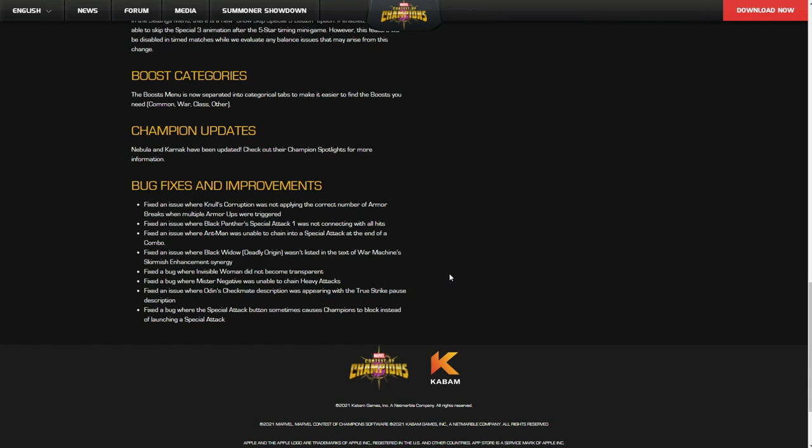And then we have bug fixes — I'm probably one of the only ones that get excited in the bug fix section. There's one I wanted you to see, and it's the very last one: fixed a bug where the special attack button sometimes causes champions to block instead of launching a special attack. I knew it was not me! I would smash that special button and it would not fire the special, and the AI would fire theirs. Because if it didn't register as a special attack but a block, that gave the AI more than enough time to fire their own special. And you wouldn't see it because it would happen so quickly.